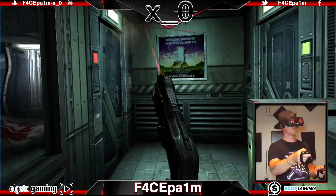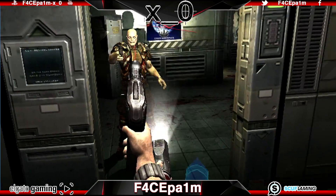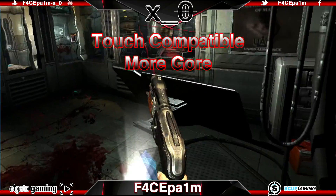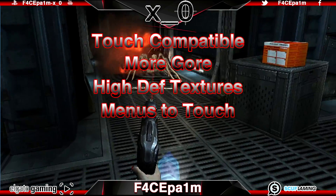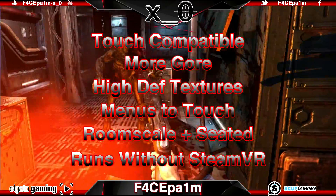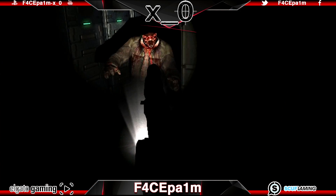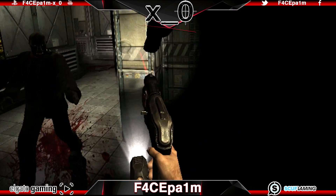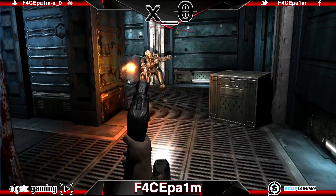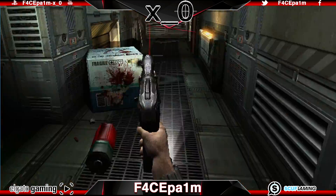Today I'm going to show you how to set up what is undeniably the best Doom 3 VR experience today. This version is touch compatible, has added blood and brains, has added high definition lighting and textures, has seamless menus you can actually touch, supports room scale and seated experiences, runs via Oculus Home without Steam VR, and scares the absolute shit out of you consistently. So if you like raining hellfire with a double barrel pump action combat shotgun and a fistful of satisfaction, then saddle up because we are going in raw. Stay locked, crush that like button, enjoy and I hope it helps.